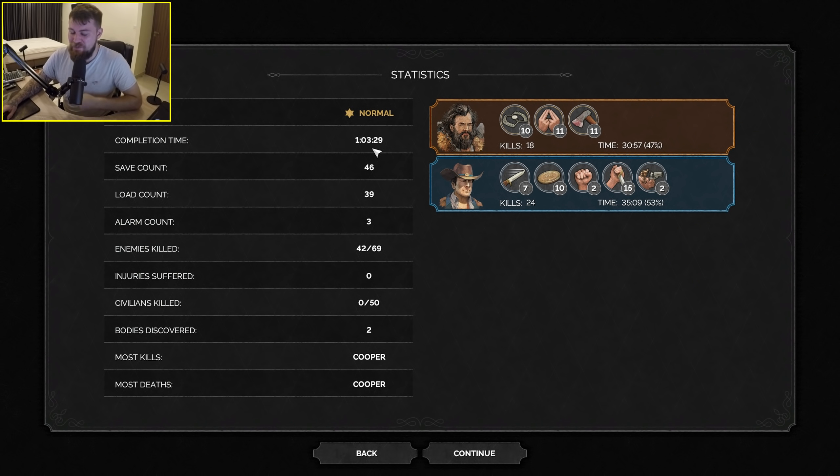After completing a mission I feel really clever and have a great sense of achievement. But at the end, when it shows all the achievements and bonus rewards you can get, I just feel stupid. It was possible to do it in under seven minutes — mind blown.